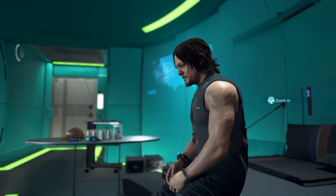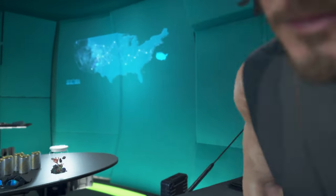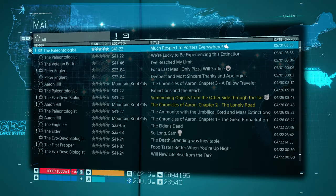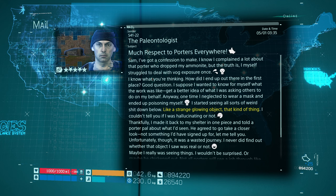If any of these memory chips are not where they're supposed to be, that might be a sign that you'll need to rest, check some emails, and/or progress through the story. I've covered all the bases I hope, so let's go find those 56 memory chips of Death Stranding.